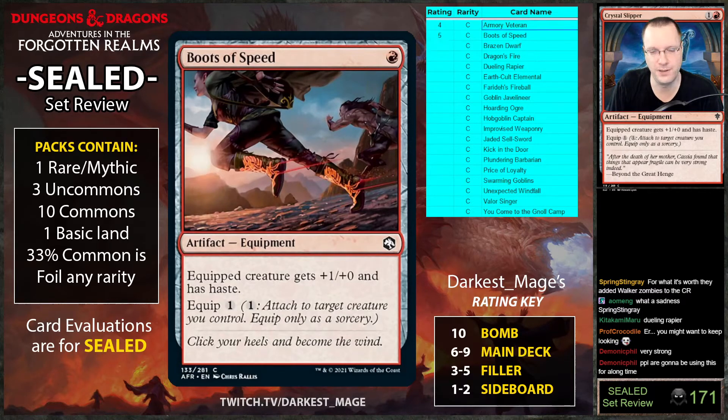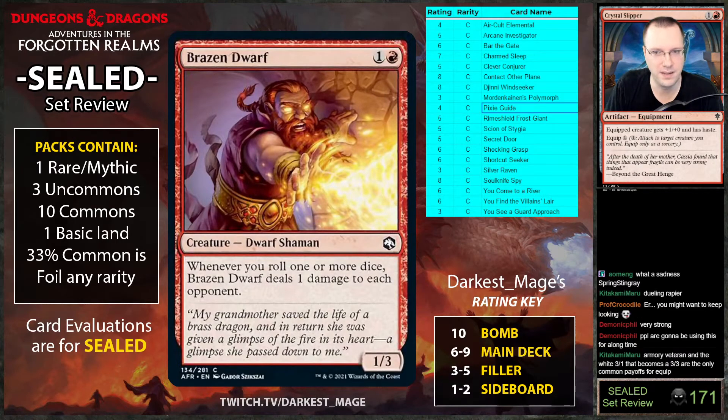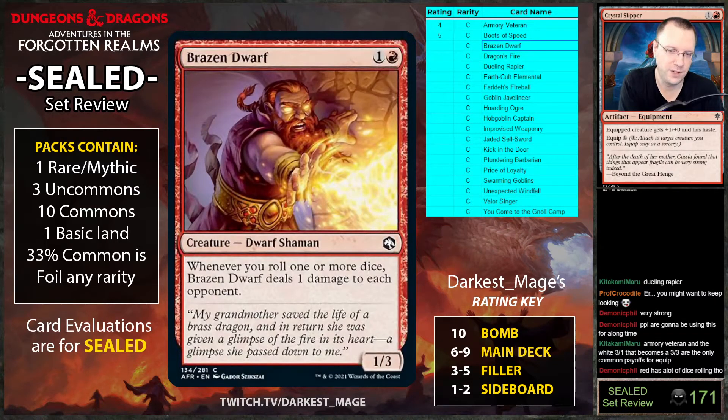Brazen Dwarf: whenever you roll one or more dice, it deals one damage to each opponent. This seems unplayable. It does not actually work the way you think with Pixie Guide. The Pixie Guide lets you roll one more die, but this says 'when you roll one or more dice' — so you don't deal two damage if you have Pixie Guide, you only deal one. This card seems pretty medium minus.